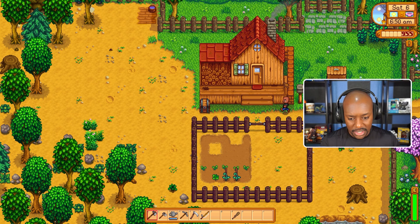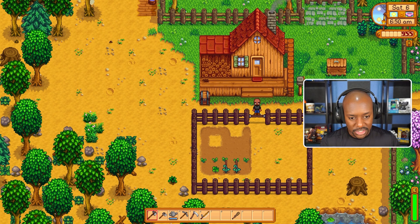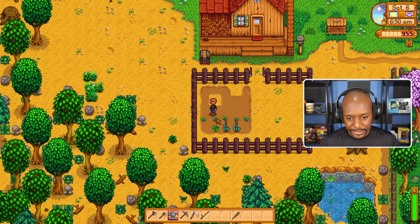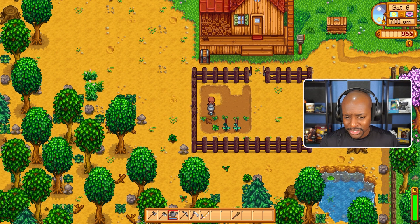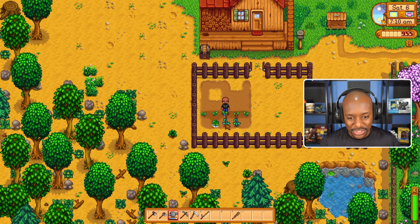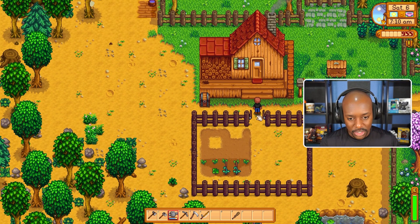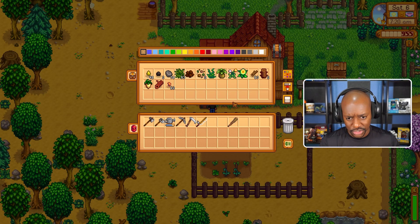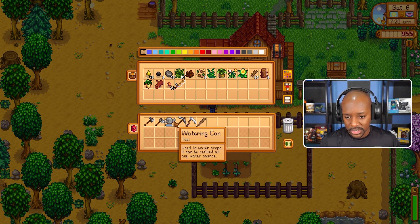We need to buy some more seeds because our farm is looking a little sparse. We don't have a lot of things growing so we need to go buy some seeds, then we've got to go down into the mine. There's a lot of stuff for us to do so let's not delay. Let me put this fishing rod away because I don't really need it right now.